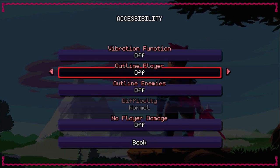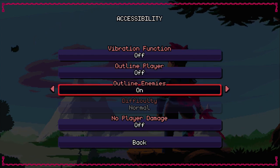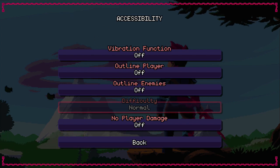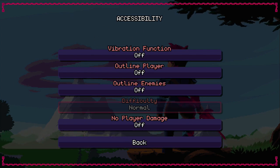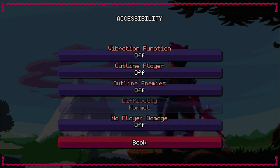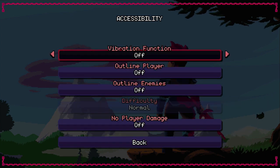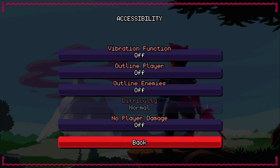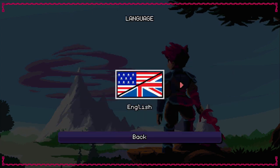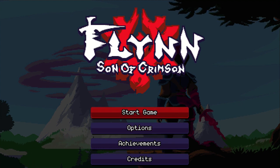Vibration function — off. Outline player... don't know what that means. Enemies — we'll put that to off. Difficulty — I guess you can change this, maybe when the game starts. No player damage — off. Vibration I always put off. It's basically a language setting — we're going to do English. Let's go ahead and start the game.